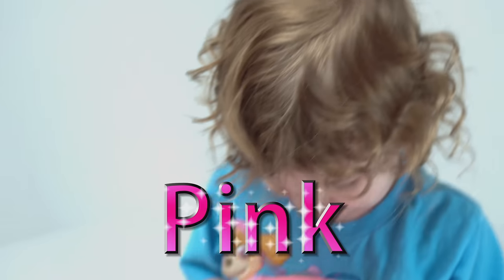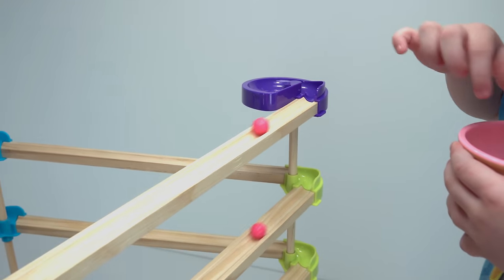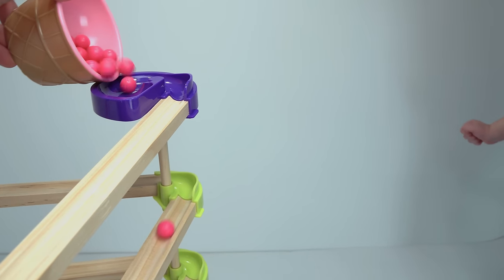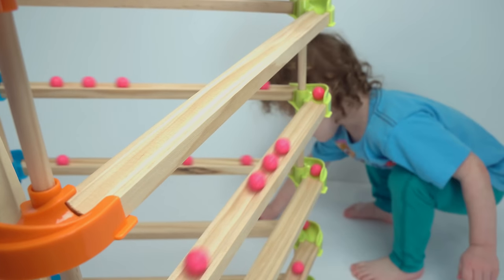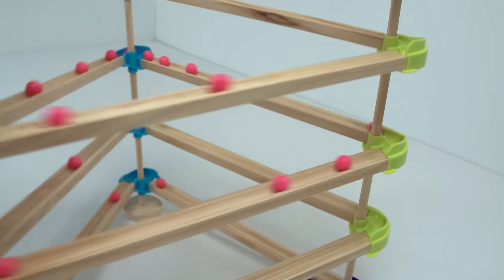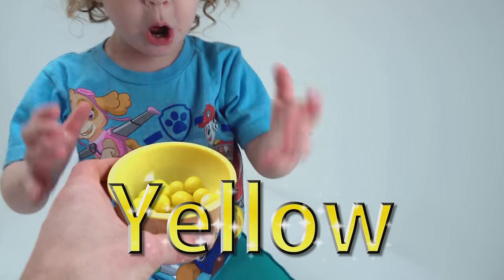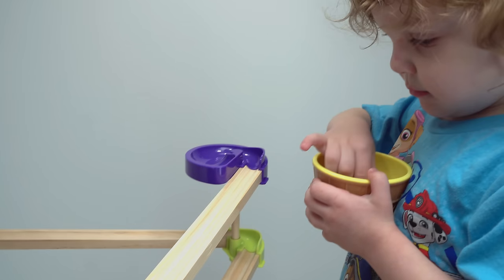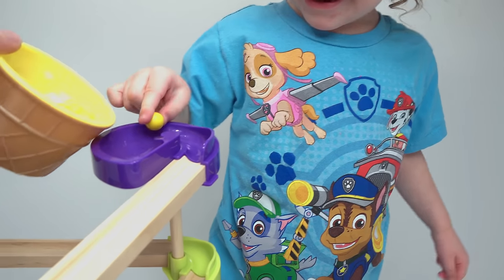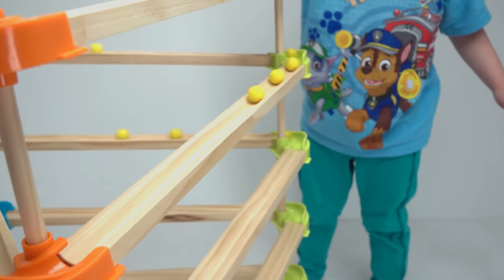What color is that? Pink. Pink. That's right. Okay. Alright, let's put them off. Ready? Here we go. Yay! What color was that? Pink. Good job. What color is that? Yellow. Yellow. Watch out, yellow one. Watch out, yellow one. Here comes a whole bunch. Watch out. Let them go. Ahh! So low.